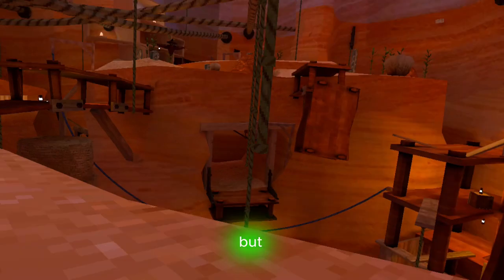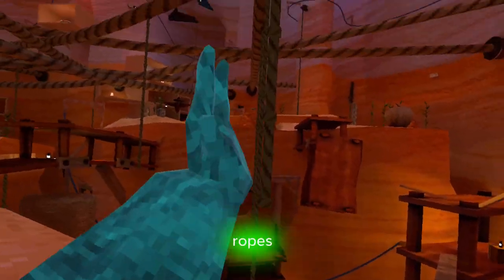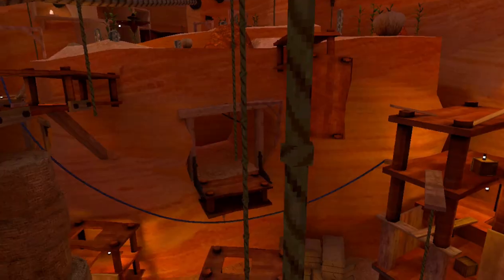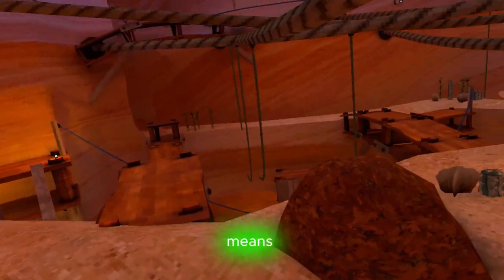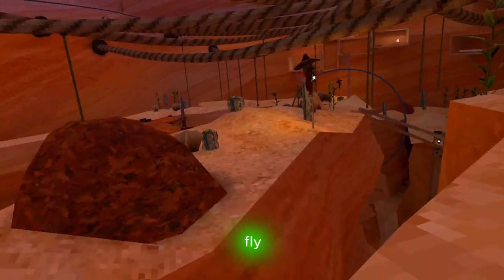Now, this is all biased, but depending on where you are, the ropes are very useful. Your momentum gains when riding on the ropes, so that means you can swing on the ropes and fly forward.